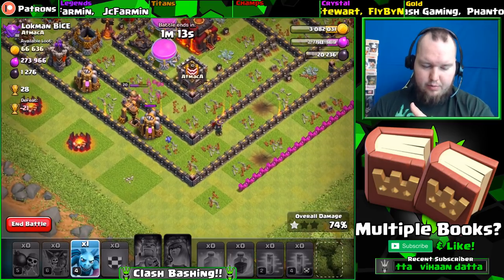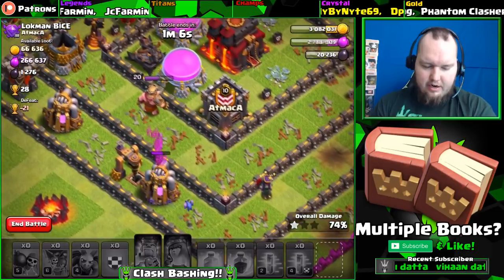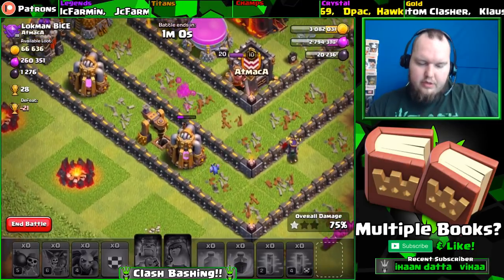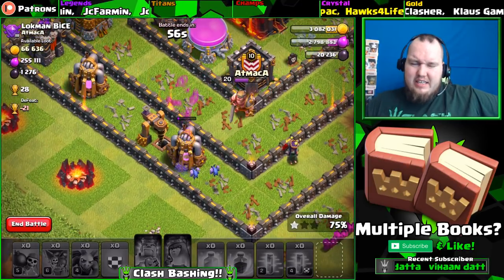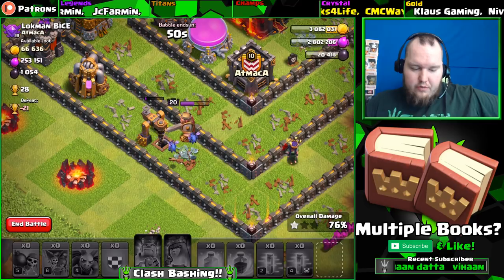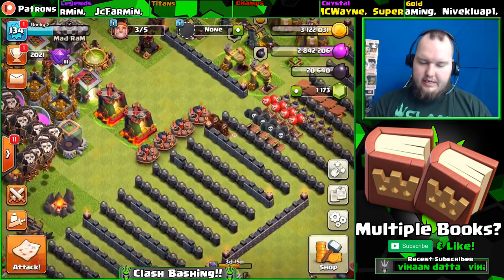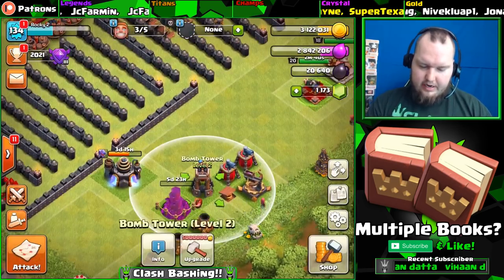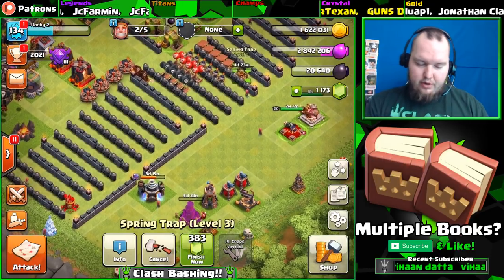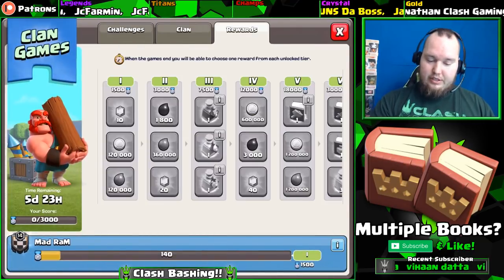More books are coming, guys - they're doing a good job keeping clan games and books coming, which is going to help us upgrade a lot, especially on this base. Very satisfied with getting our hero up today. We're at 3.1 million elixir - we can get our last spring trap, so there we go. Decent little session today, mostly wanted to check if we can get multiple books - and we got our books going again.